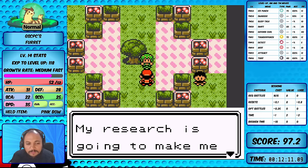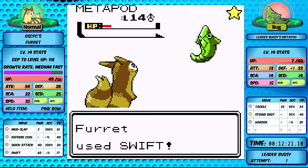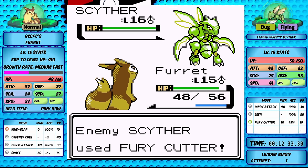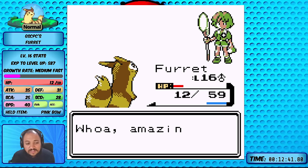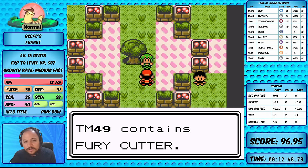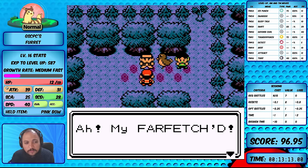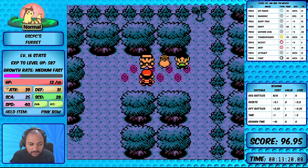We try Bugsy again after beating our rival. He uses Harden making Metapod a three-hit KO, but we level up to 15. Two turns on Kakuna, then against Scyther we lead with Swift - Swift gets a critical hit after Fury Attack and we easily get through. Fighting Rival 2 first was actually better since we didn't quite have enough power to get through Bugsy's whole team before. Furret can progress - though Chuck and Jasmine won't be jokes later. Let's save and check if Raticate can do the same.